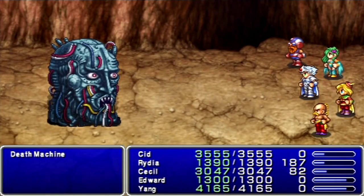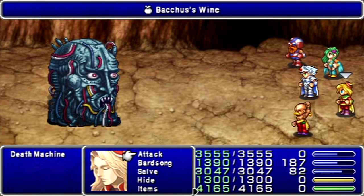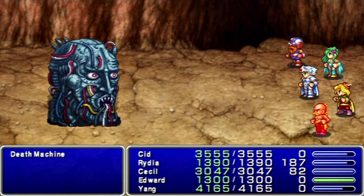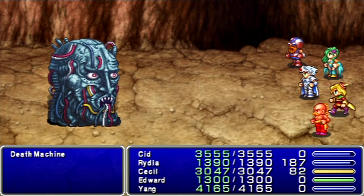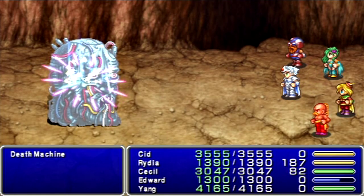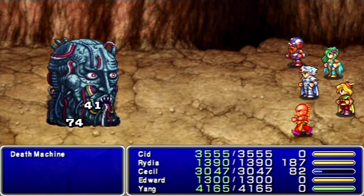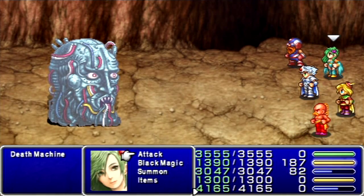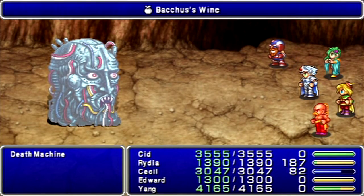For boss time! Bacchus Wine on Yang. This boss is considered a machine-type enemy, so that's why I've got the Lightning Claws to deal quadruple damage to him. Same thing with the Gaia Hammer — that deals quadruple damage to machine types. We'll get double Spider Silk on him and we should be good to go. Edward's not going to be too useful in this fight. He's got Bacchus Wine, so we'll maybe get Bahamut going.